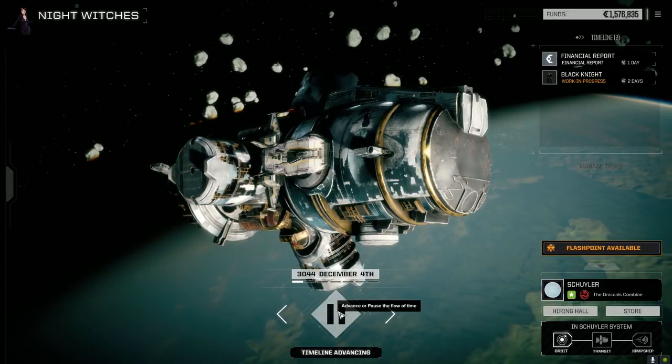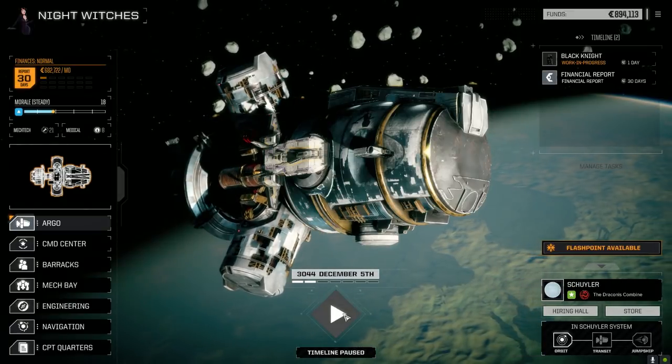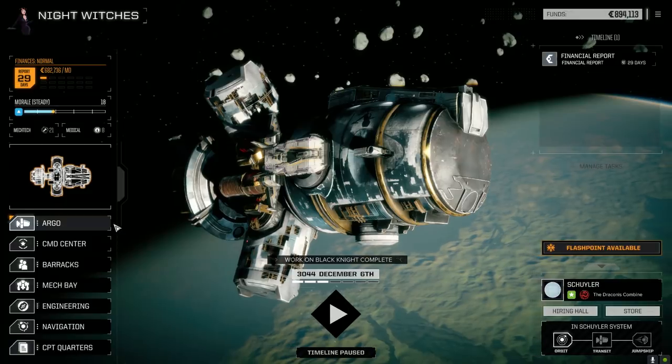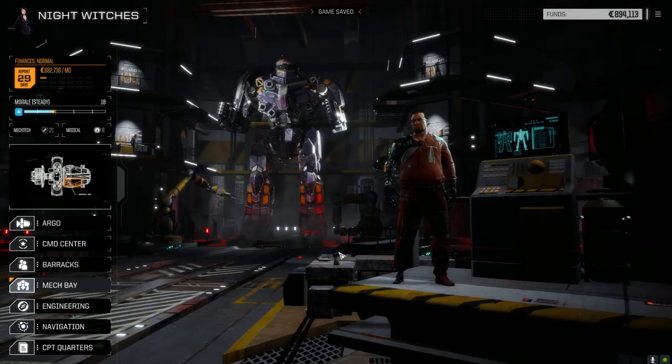We jumped to the flashpoint planet — that's the other thing I was going to say. We're going to take this flashpoint. I'd love to send in the Black Knight, but we've already done that. I want to take a little bit of a challenge on this one. Let's have a look here — mech bays. Let's get this Black Knight finished up, we're almost done.